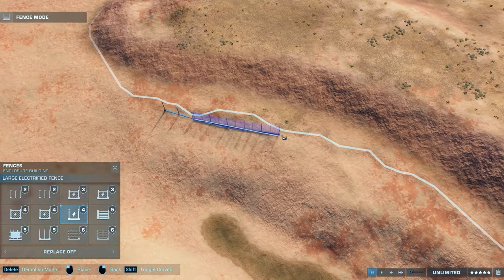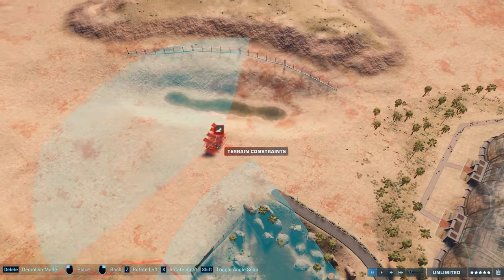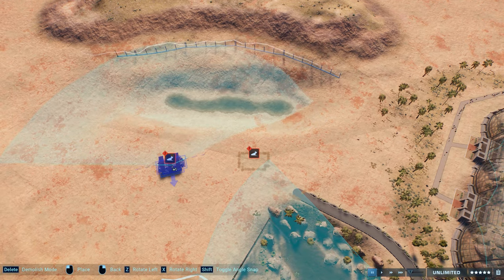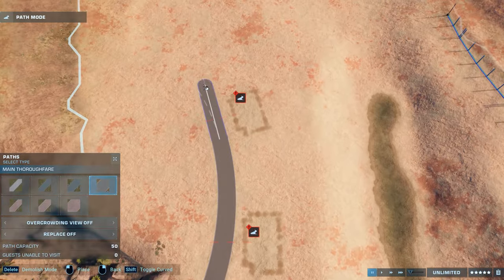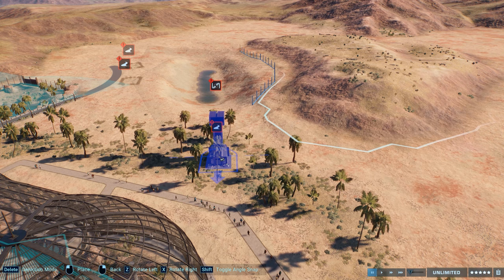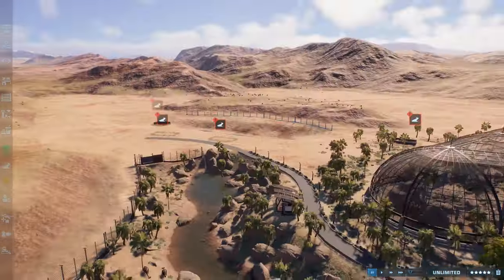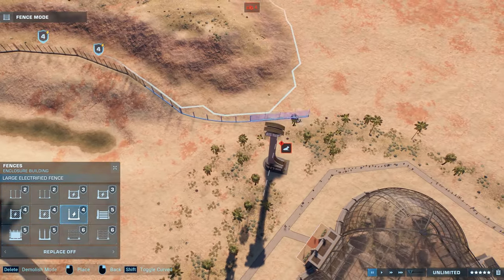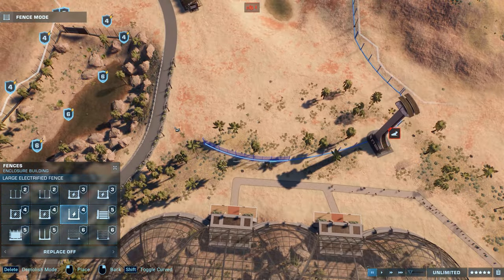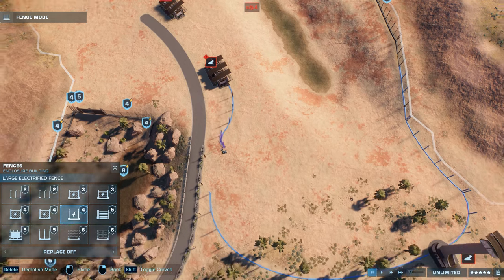The sauropod I decided to add is the Camarasaurus — maybe not the tallest sauropod in the game, but I really like it. I like the model, and I also saw suggestions from you guys to add it to the park. This is one of the dinosaurs I still haven't had a chance to add to any of my parks on YouTube. Also joining the enclosure will be the Nasutoceratops — a ceratopsid I really enjoy. You can really distinguish it from other ceratopsids with those bull-like horns.